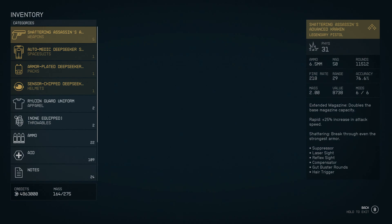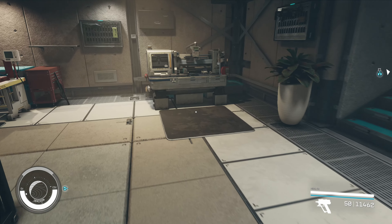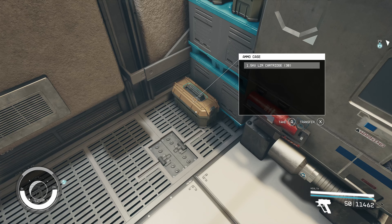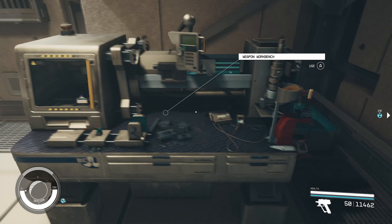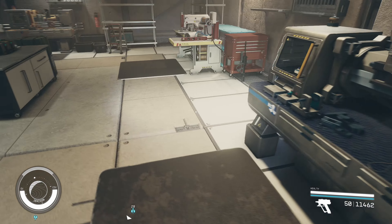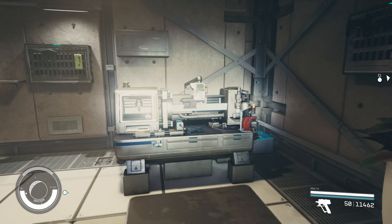So basically this adds a new gun into the game called the HVAP. I'll actually really quickly show where it is. It's by the weapons workbench — oh, there it is!